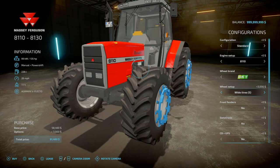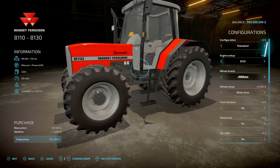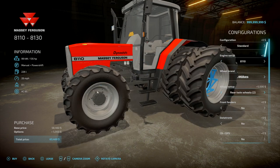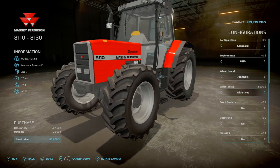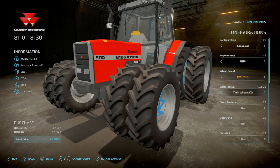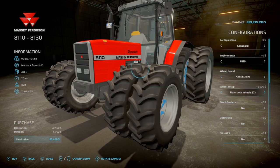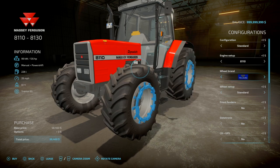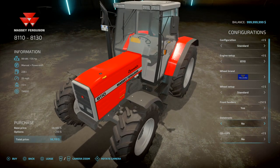Tires are configured with options including BKT, Mitas, twin wheels, and more — all generally do the same. Front lines, back to Trelleborg. Front fenders: no or yes. Daytronic/Contronic — that is in the cab, no or yes.